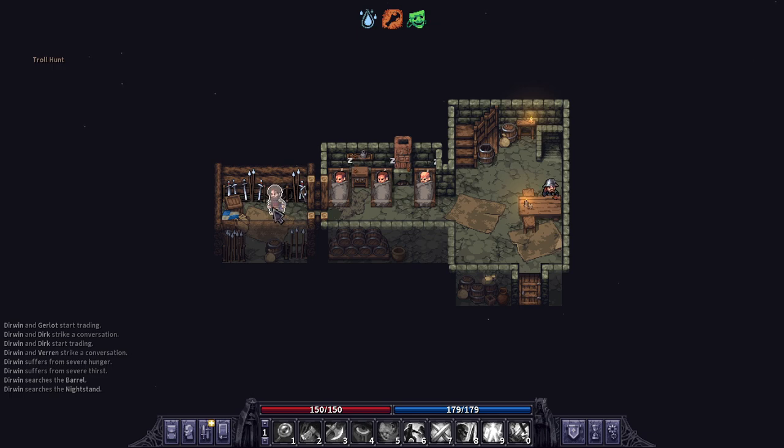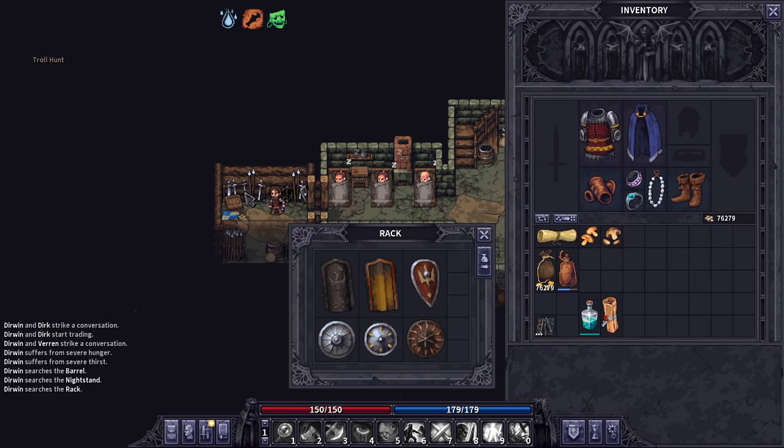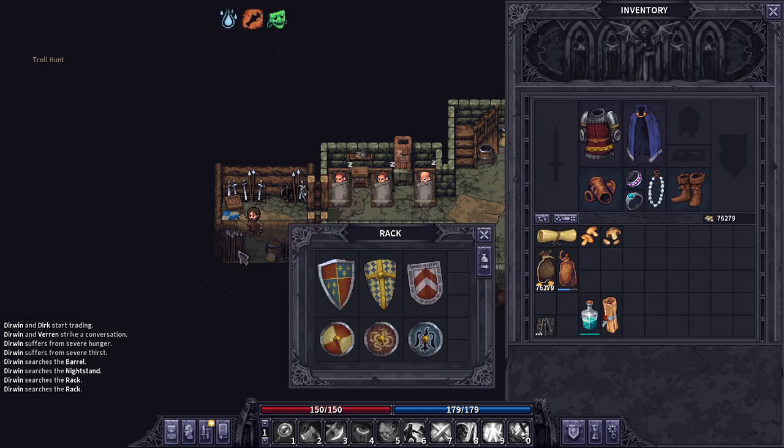The other major update outside of the new equipment is that much of the equipment and weapons that were in the game files but not available to purchase are now available. This includes many of the shields, some of which were only obtainable through grave digging. Many items from that loot table are now available from merchants, though there are still some — like the elven garment — that can only be obtained through tedious grave digging. So make sure to go check out the different merchants; we'll cover a few of the interesting new items here.